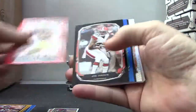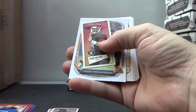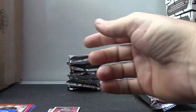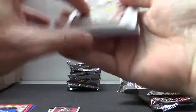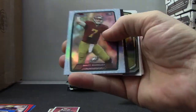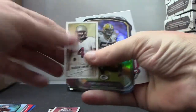Red of Denard Robinson. Tyler Wilson mini. Trent Richardson is the sparkle card. Matt Barkley — that one's $2.99. Brandon Jenkins and base.